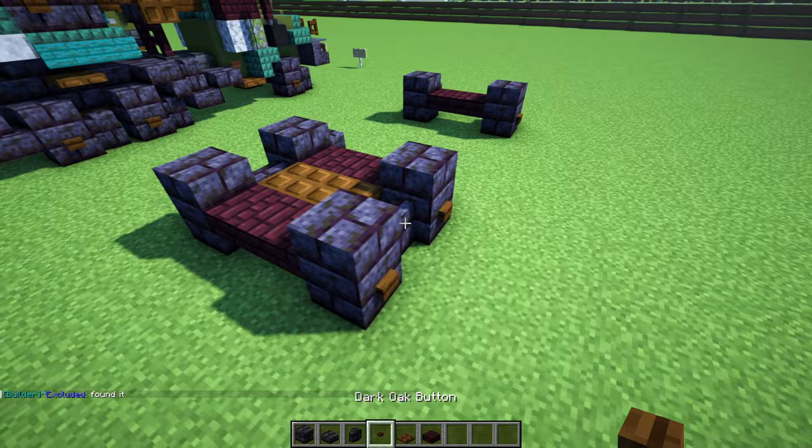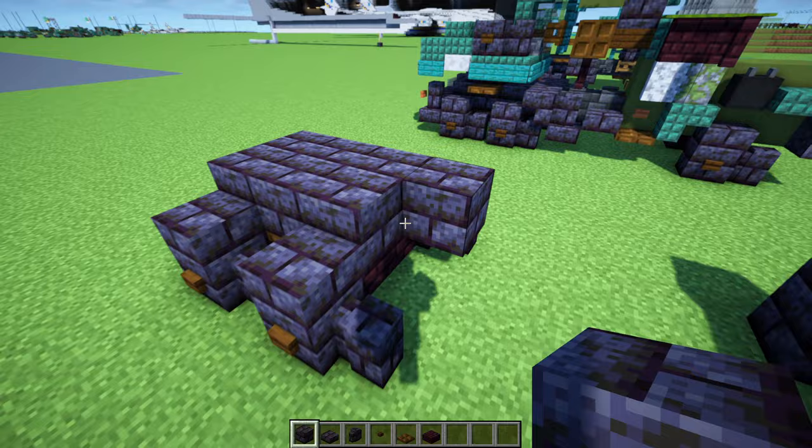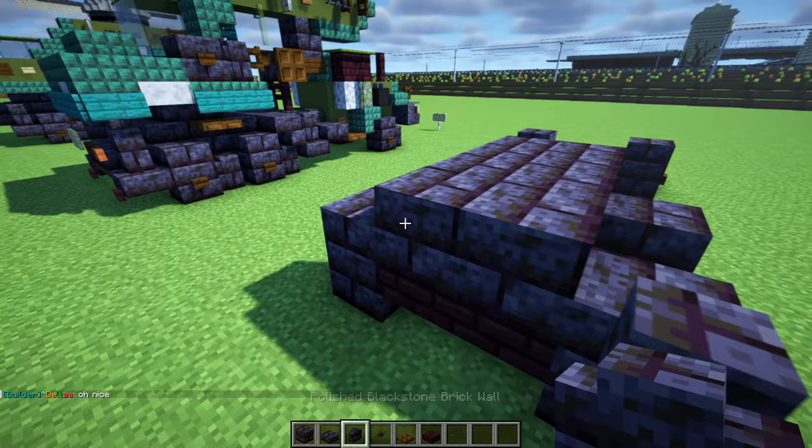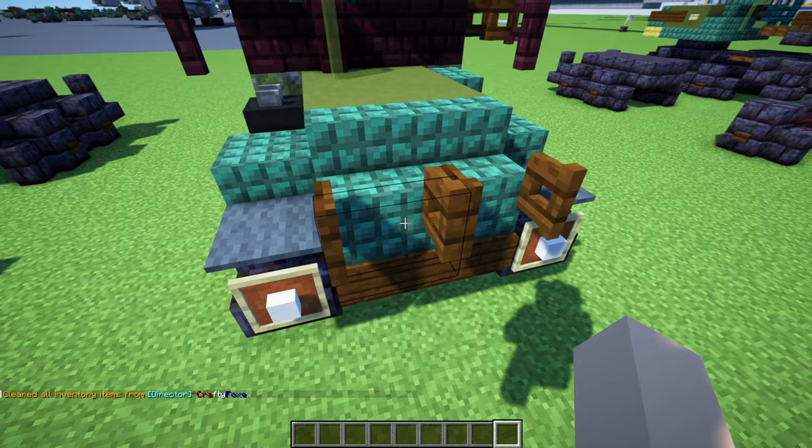Then in the inside we're going to add in a two by four of polished blackstone brick blocks just like that, then polished blackstone brick walls in the back, and then we'll add in a polished blackstone brick slab underneath those walls.